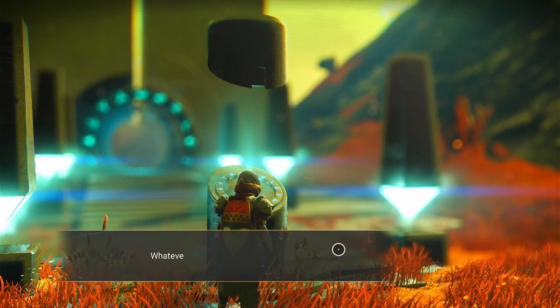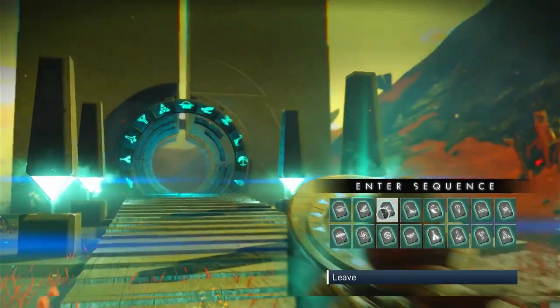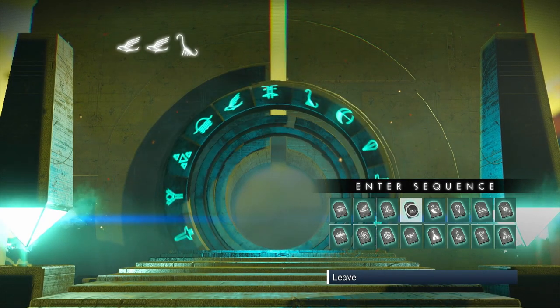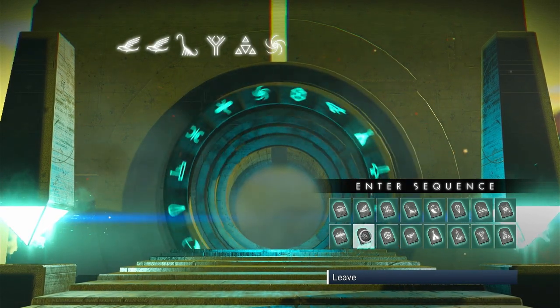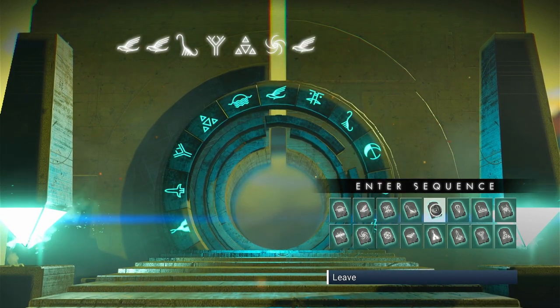Click through like I'm doing here, then click 'Activate Portal.' You want to put in the following glyphs: the bird, the bird, the diplo, the person, the triforce as I like to call it, then the galaxy or black hole.